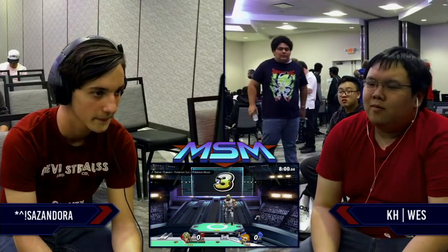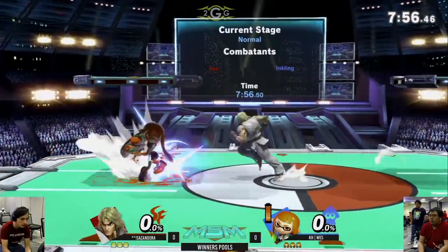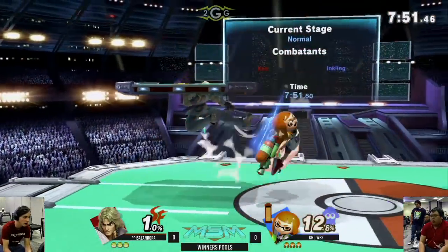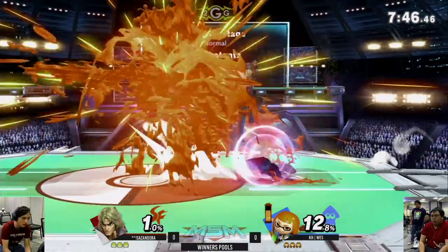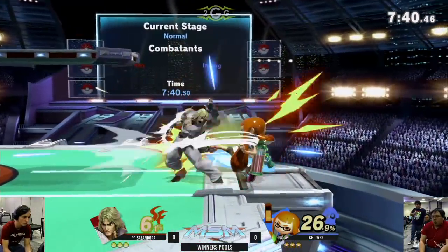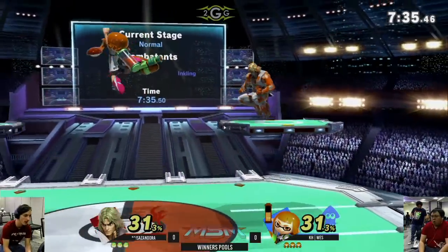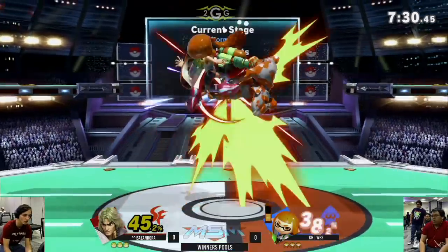When he gets in, he can do a lot of damage and kill you easy. Wes right now definitely wants to be abusing his back air as much as possible, his forward air. Anything that has long range is going to help you a lot in this matchup. Anything to combat Ken's normals, which are fairly stubby, will go a mile.